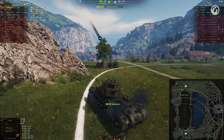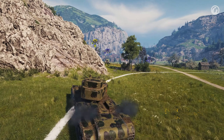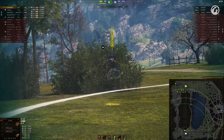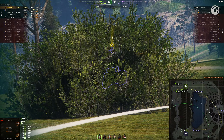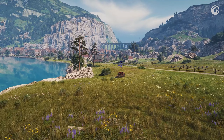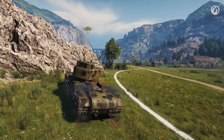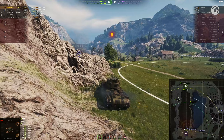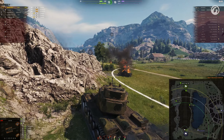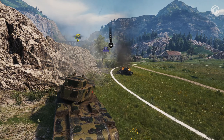Oh come on, another one of these annoying TDs! That is three shells in a row this stud Emil bounced clean off of our hero! That's right, run away! With both enemies spamming our hero with shells beyond spotting distance, it's only a matter of time before one finds its way through the armour. Come on, show yourself!